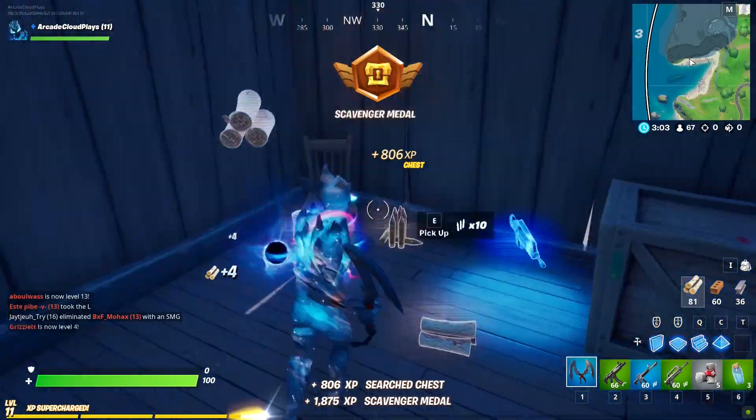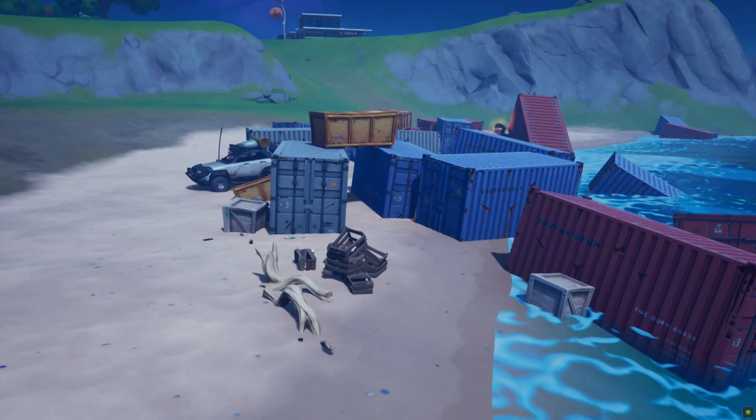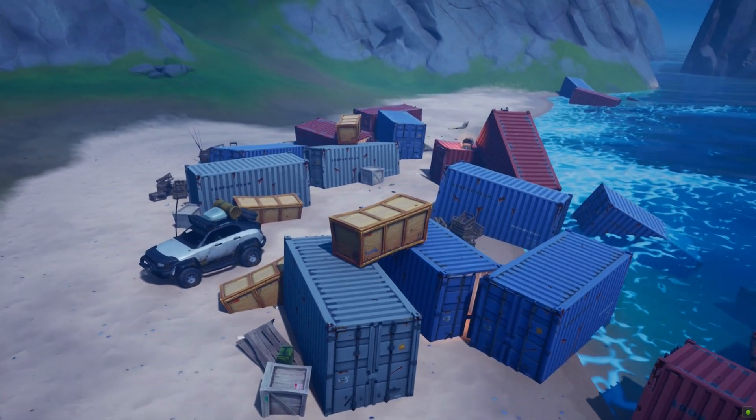On top of that, the nearby boathouse has a chest as well — and it also has a boat, making this the perfect getaway spot to move on to another point. Crashed Cargo might be a bit out of the way, but it guarantees you some quick loot and can really give you the edge when all the sweats are heading to Sweaty Sands instead.